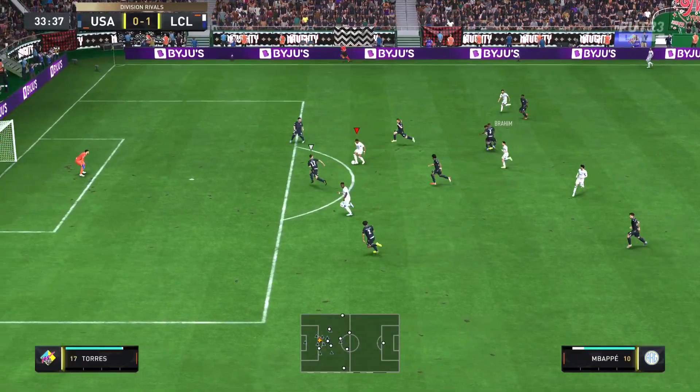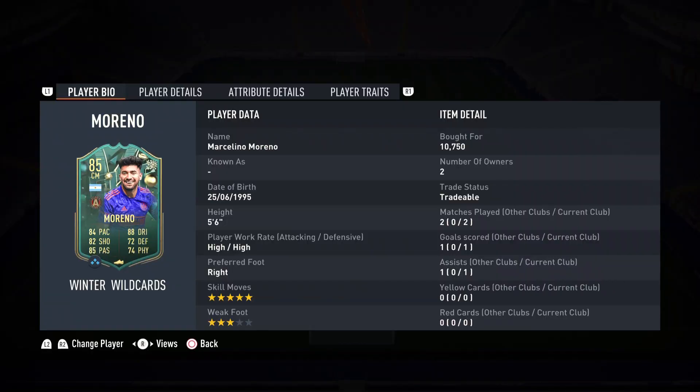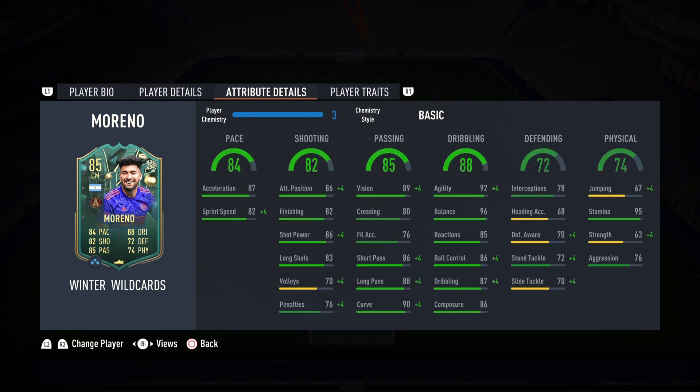Mbappé's through on goal — come on. This guy is a hidden gem, Marcelino Moreno. I had no idea who you were before the video. Now I'm going to carry your name in my memories. What a fantastic performance by Moreno. I got to show you a lot of highlights in the defensive end, from the passing department, the dribbling department, the shooting — what a fantastic golazo. The pace as well. He's 5'6" and he feels super, super fast, especially because of the agility and balance.